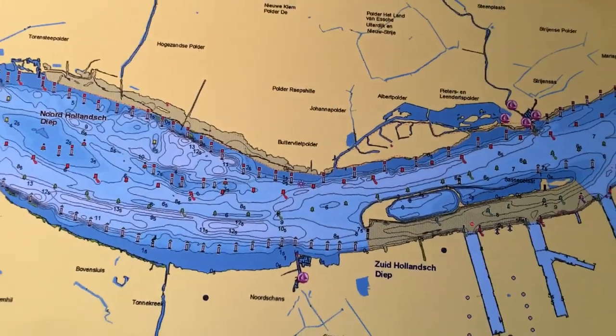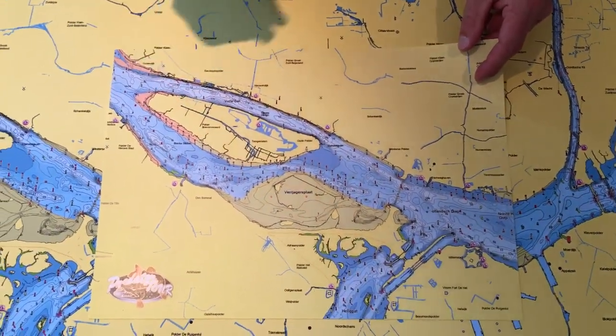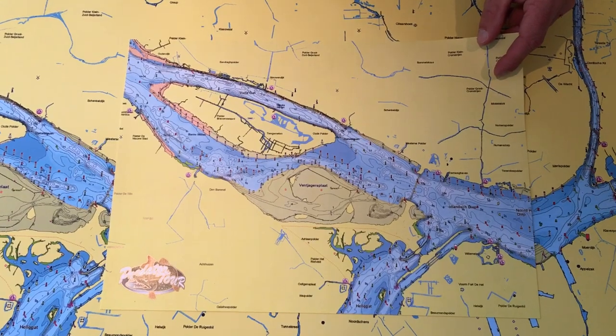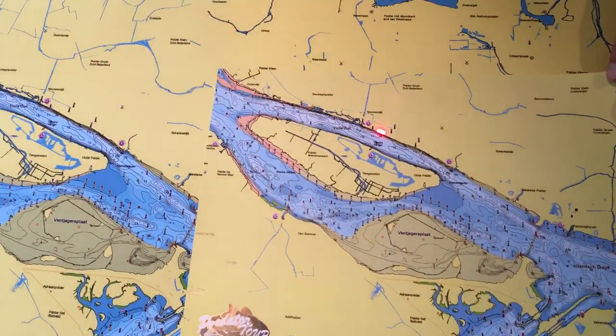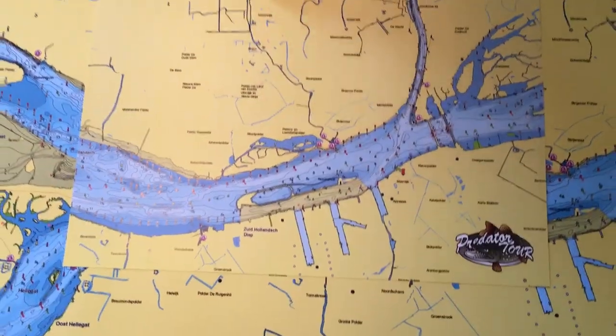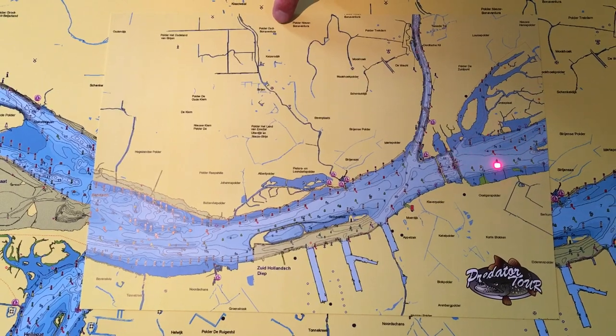All participants will get a small map in the boat. This side is a part of Holland's Deep. And the track — Haring Vliet on the other side, Holland's Deep and the piece of the armour.